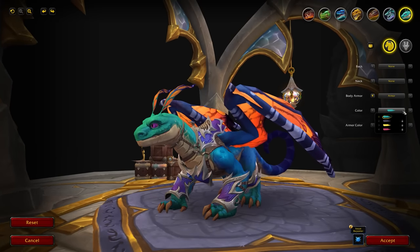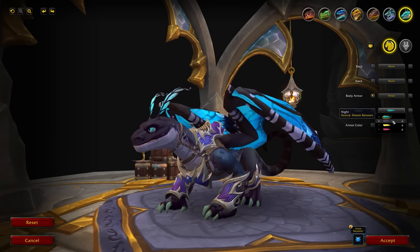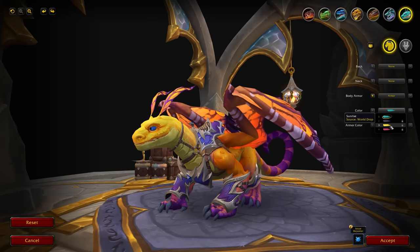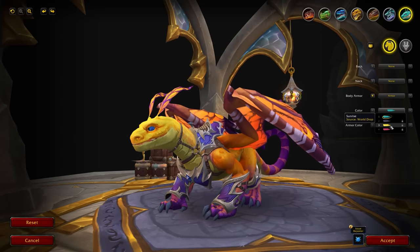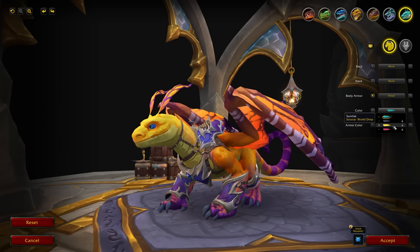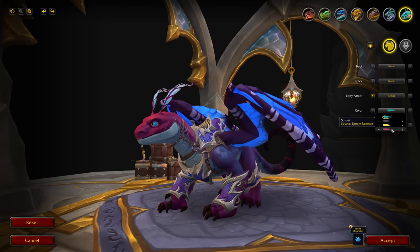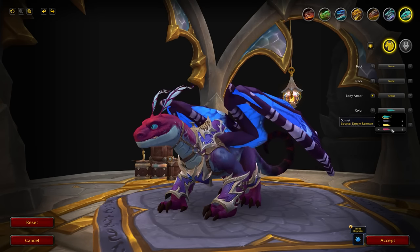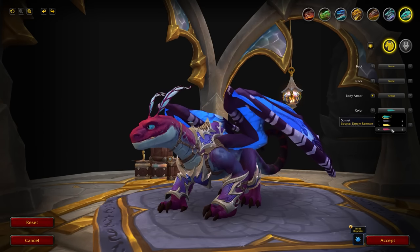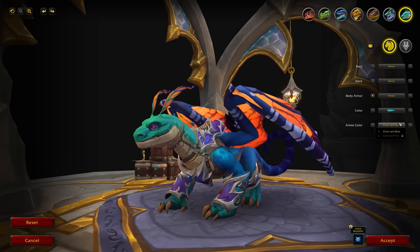For colors there are four options. By default you get a bluey-green. The next is called 'Night' — it uses purples, blacks, and blues, similar to the infinite dragon skin, and is available from the Dream Renown. Then there's 'Sunrise', a very different color from a world drop, presumably in the Emerald Dream — I really like it. Finally there's 'Sunset', a purpley-pink and blue option also from the Dream Renown. Notably, the eye color changes automatically with the skin color — it's not a separate choice on PTR right now.